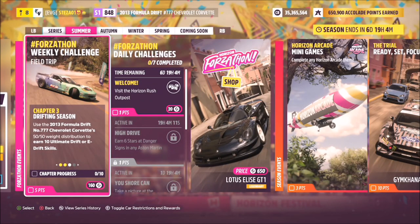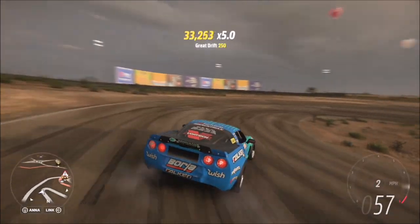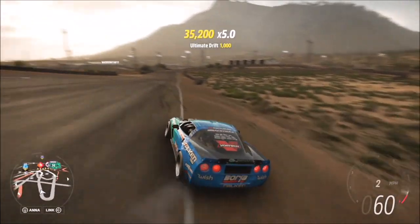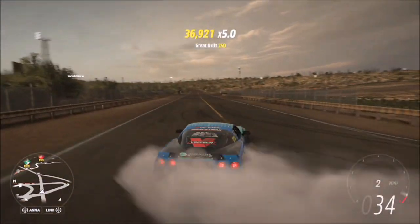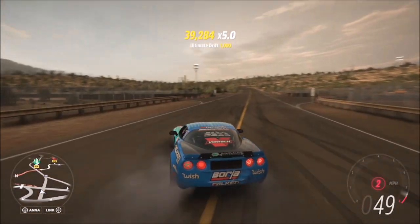The next challenge wants you to earn 10 ultimate drift or e-drift skills, which again is super easy. I didn't go anywhere else — I hung around the same area because there are lots of nice loops. It's pretty much a racetrack, so I hung around one particular area just hitting the same bend over and over, getting the ultimate drift skill.